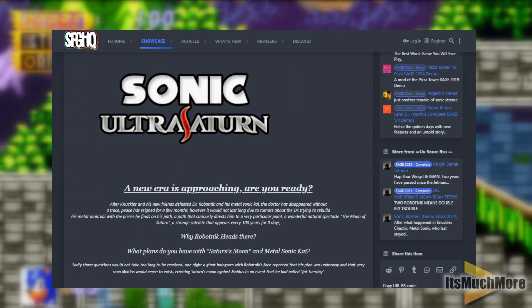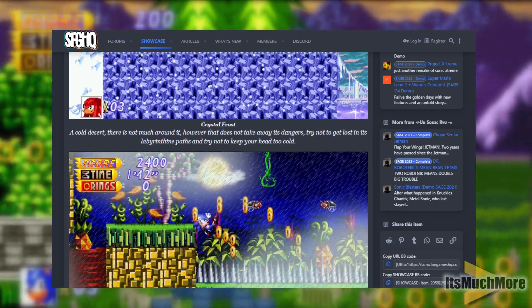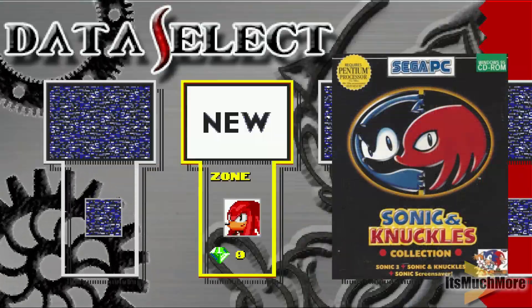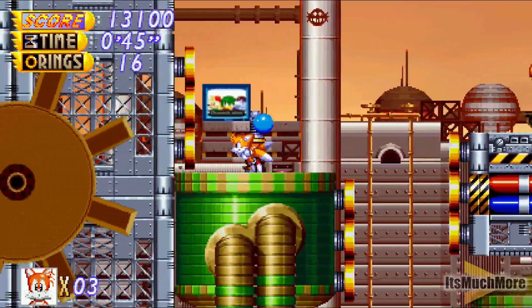Why not check out the details about the game itself, information about the zones, and also the people that made this game possible. This data select screen reminds me of Sonic & Knuckles, where you can choose your character as well between Sonic, Tails, and Knuckles.